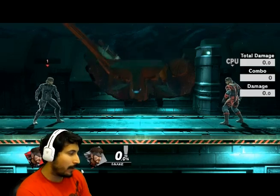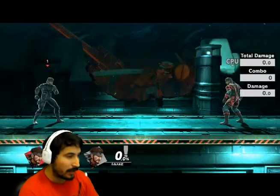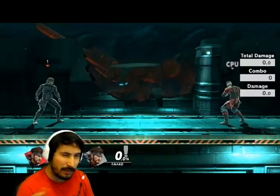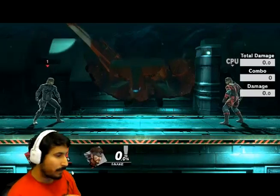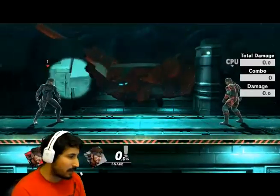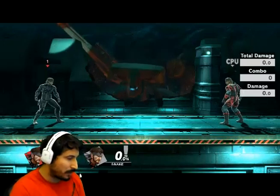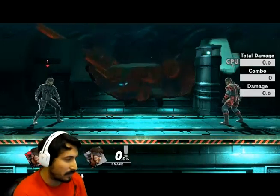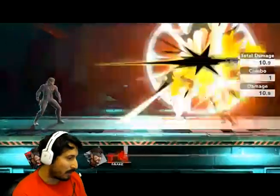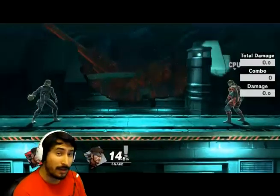Hey, what's up everybody, I'm back with another video and today we have a Snake tech guide. I actually discovered this tech the first day the game came out, but I got really sick. I was looking on the Discord and wasn't sure if this was already known, so I asked around and asked pro players like AC. Nobody seemed to know what it was — they thought I was talking about canceling your shield with a grenade, but I was literally talking about canceling your shield completely.